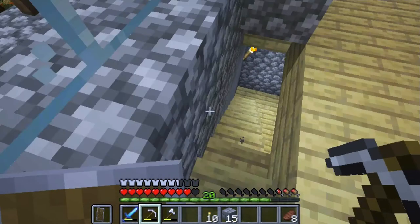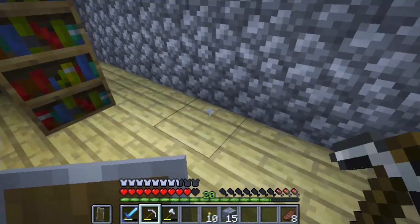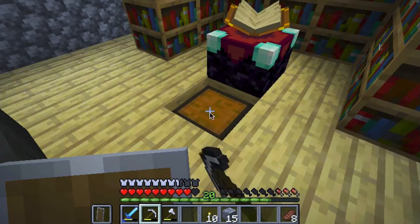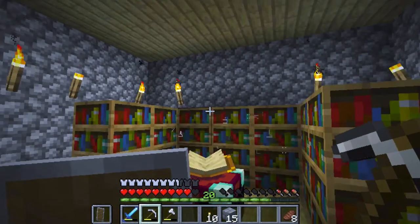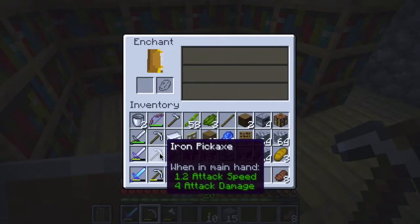Hopefully with the XP farm I should be able to enchant a lot of stuff. That means I need to go find some lapis lazuli. I have some here and I'm at level 20. I also added some more bookshelves off camera. Let's see what we can do today.